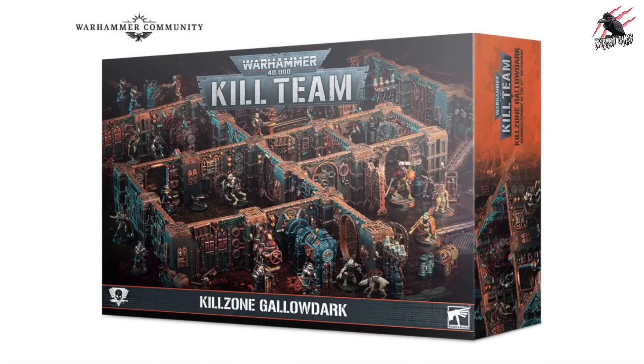Next up is a Killzone Gallo Dark set - this is just going to give you the terrain. There's going to be 54 pieces of terrain in there altogether, and a full-size proper thick board for playing on as well. It looks like it's going to include the key terrain features that were included in the Into the Dark box set. We'll have to confirm that when we see more, because there are also Kroot models shown. Hopefully it's not just the walls and the board - you will get those terrain features too, because they were very good.